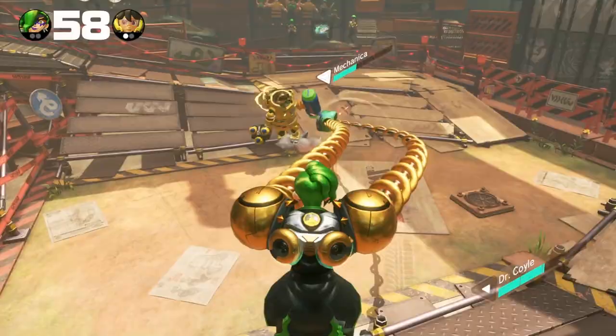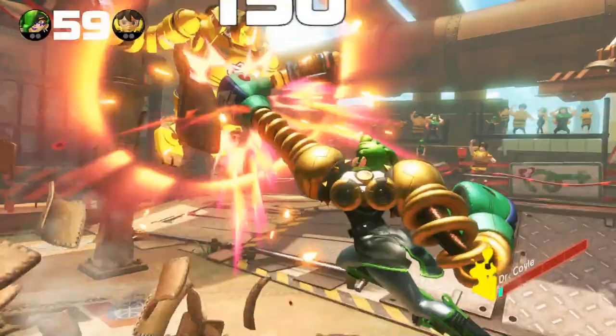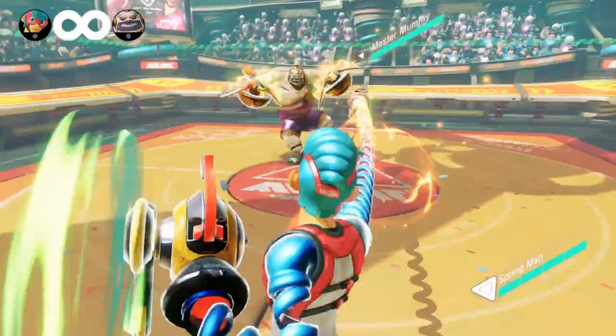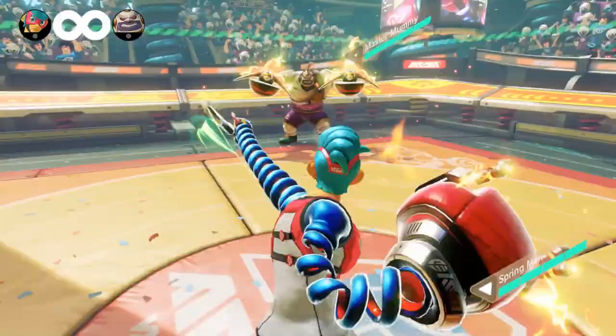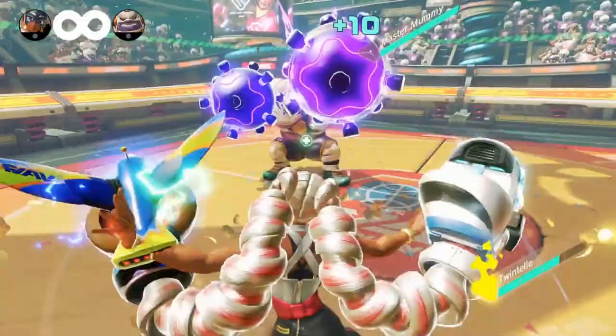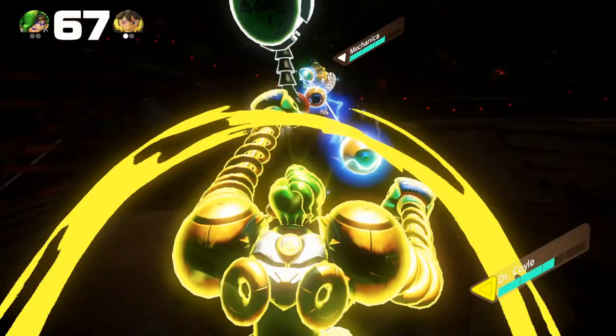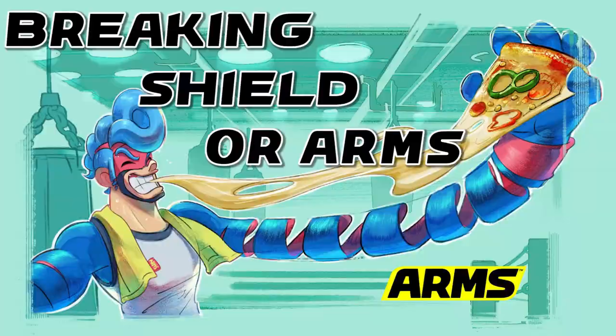Some characters in the game have armor. When they have armor, most attacks will do half damage without making them flinch. However, grabs will always do the full damage and knockdown. Charged fire and wind attacks will also do full damage and knockdown. Charged electric and ice attacks will still do half damage but will nullify the armor for follow-up hits. Rush attacks will always do full damage and ignore the armor.